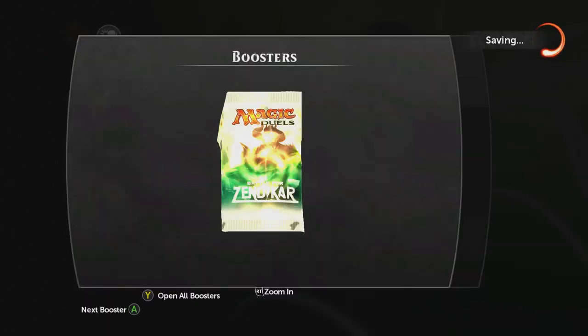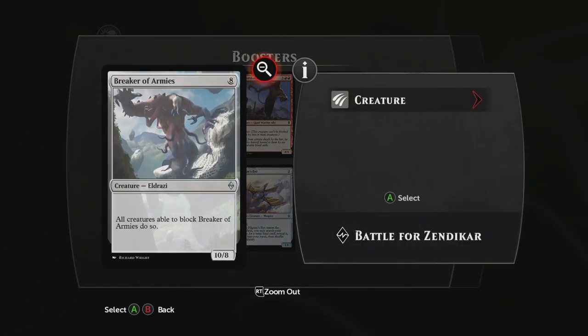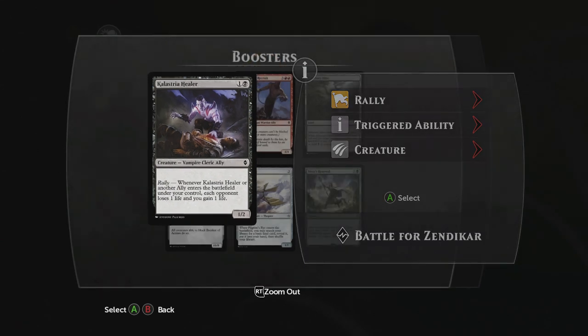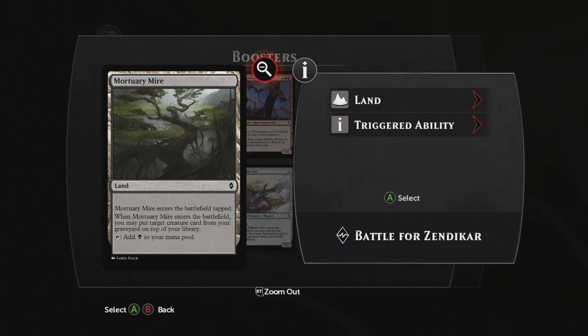Next up we've got another Nissa's Renewal. We also have Pilgrim's Eye, which is a 1/1 Thopter — whenever Pilgrim's Eye enters the battlefield, you can search your library for a basic land card, reveal it, put it in your hand, and shuffle your library. Another Breaker of Armies. Kalastria Healer: 1/2 Vampire Cleric Ally — whenever Kalastria Healer or another ally enters the battlefield under your control, each opponent loses one life and you gain one life. We have a Shatterskull Recruit, a 4/4 Giant Warrior Ally with Menace. And a Mortuary Mire — enters tapped, and when it enters, you may put target creature card from your graveyard on top of your library. Not bad.